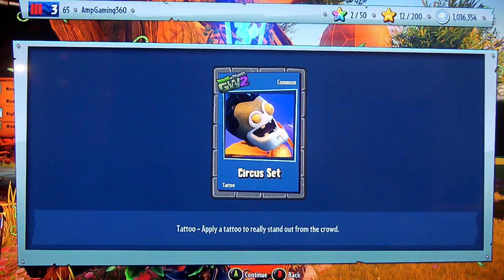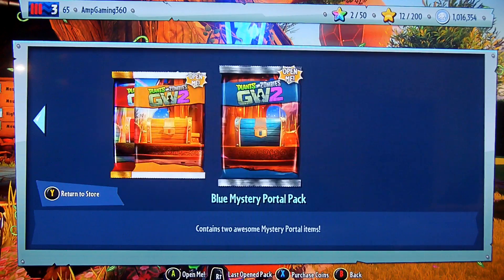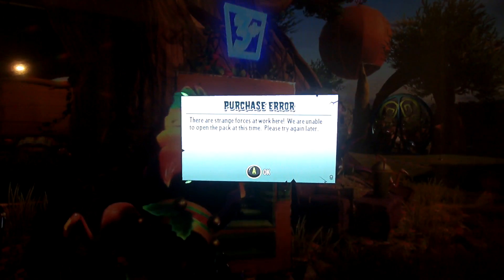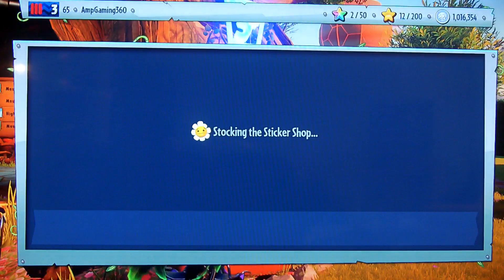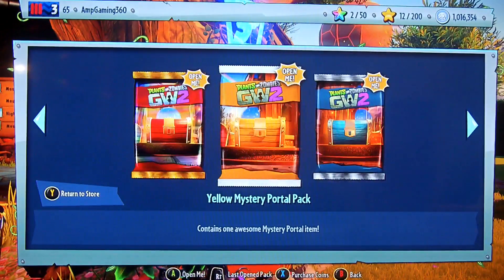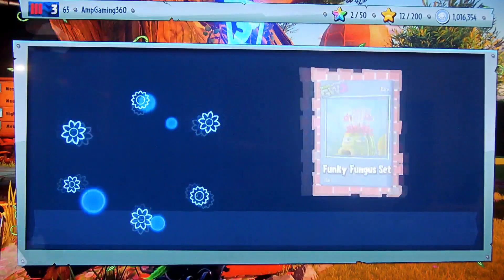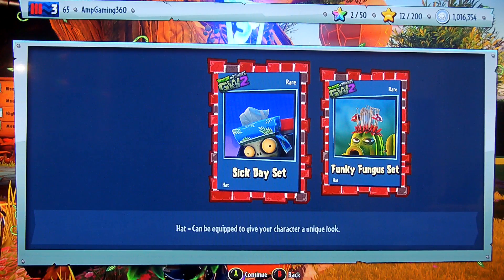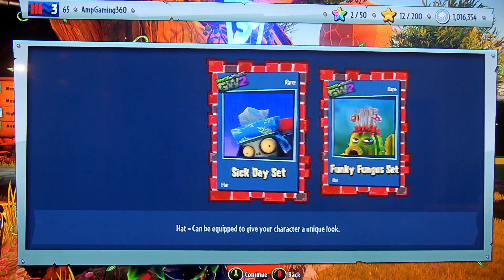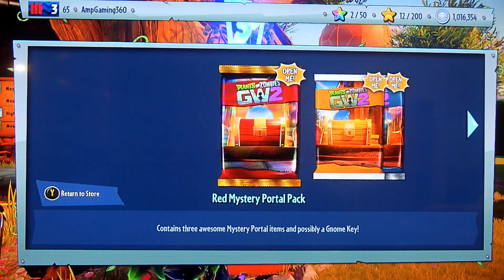We got the Circus set for Super Brains. I got another yellow mystery. There are strange voices at work here - we are unable to open this packet this time. Goose Dragonator. That was weird. I can open you - what do you contain? Funky Fungus set and Sick Day set for the Cactus and the Foot Soldier, and they're both rare, so that's nice.